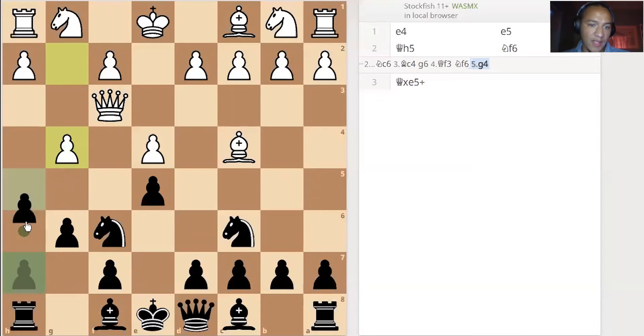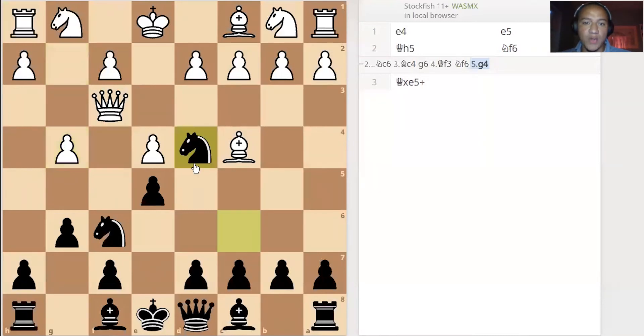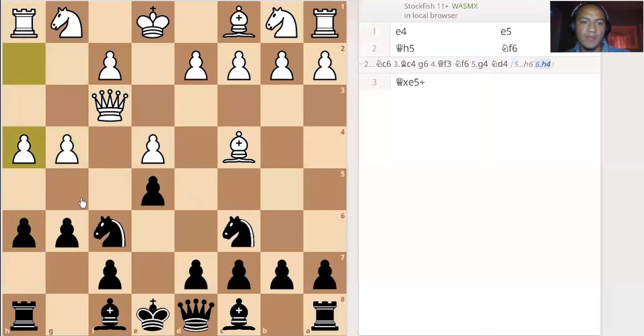Now, most people will play h6 in this position, but that actually doesn't help you at all. A better move is knight to d4. That attacks the queen and gets it out of the file. Some people may ask why h6 doesn't help — well, they can play h4 and threaten g5 anyway.